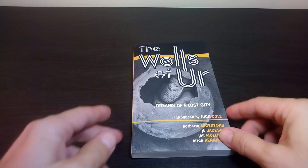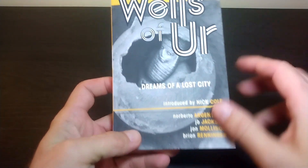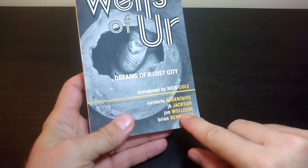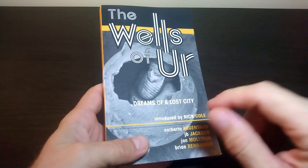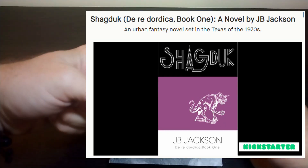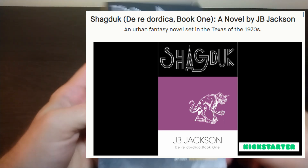Let me first start off by recommending this book right here: The Wells of Her. If you like the channel, if you like what you see, this is a series of novellas and short stories by a collection of wonderful authors, one of whose names you might recognize. Then this guy here, JB Jackson, he has a book on Kickstarter right now called Shagduk — I'll put a link in the description. Get Wells of Her, give it a read, and once you read it you're going to want to back that Kickstarter.